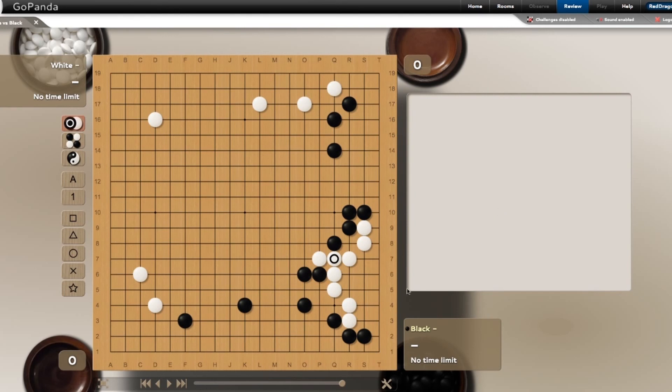So instead black will protect here, white connects, and the difference between these exchanges versus without them is night and day - because now this white group is alive. Black can try to do a monkey jump, but it's going to be hard to kill white's group here. Even something like that is not going to be able to kill it. This exchange is very important to remember - small moves like this make a huge difference in the swing of the game.